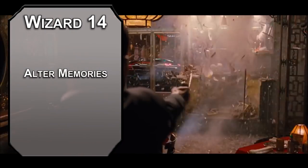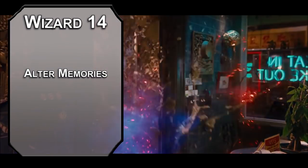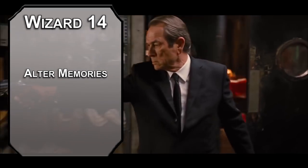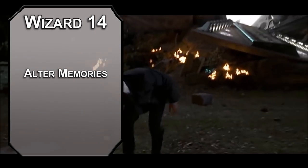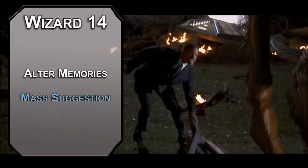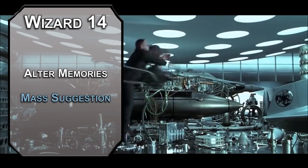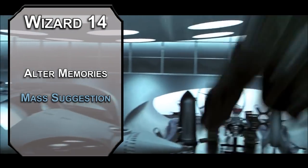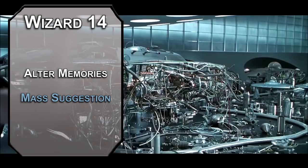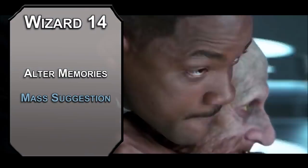Our capstone is the fourteenth level of Enchantment Wizard, giving you Alter Memories. This lets you choose one creature when you cast an enchantment spell that charms them, like Charm Person, and make them forget they were charmed. You can also force the creature to make an Intelligence saving throw, or they lose a number of hours of memory equal to one plus your Charisma modifier — probably two. This basically turns your first-level Charm Person into the fifth-level Modify Memory. For your spell at this level, grab Mass Suggestion — a sixth-level spell that forces up to twelve creatures that fail a Wisdom save to follow an order for up to twenty-four hours, as long as it's not directly harmful. So you can't make them swallow glass, but you can make them dig a very large hole. The spell ends when the action is complete, so get creative and keep non-agents occupied while you battle the Aboleth in the area.